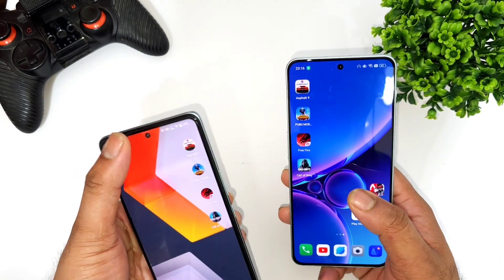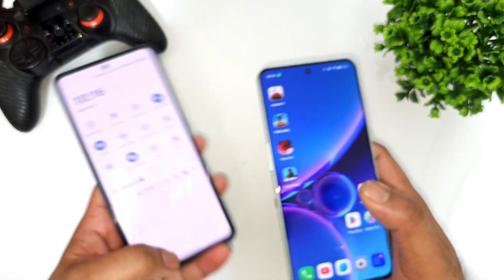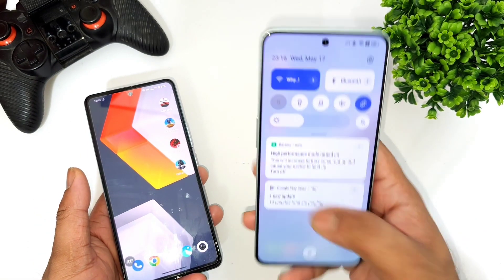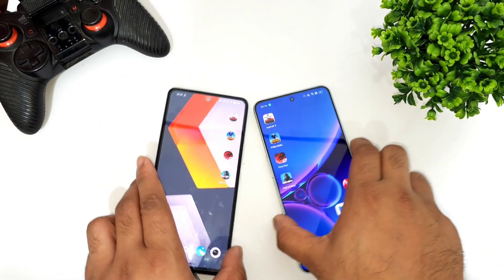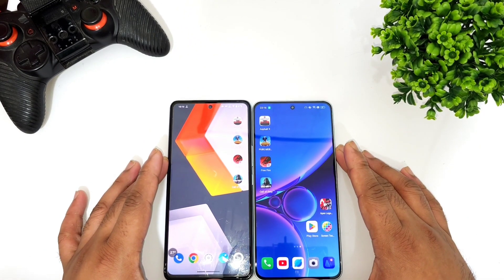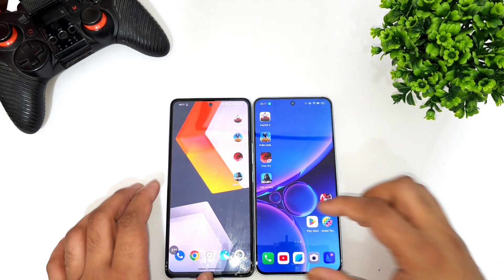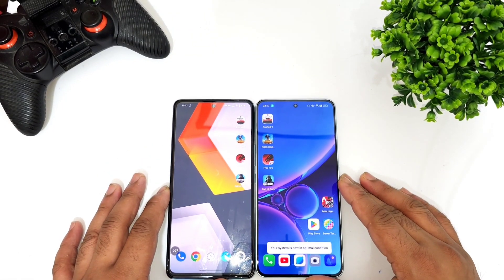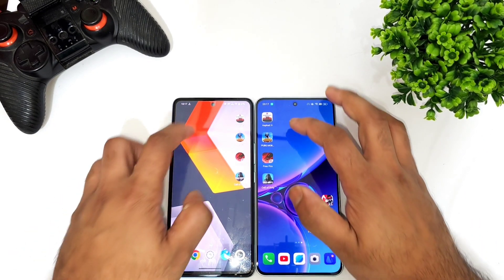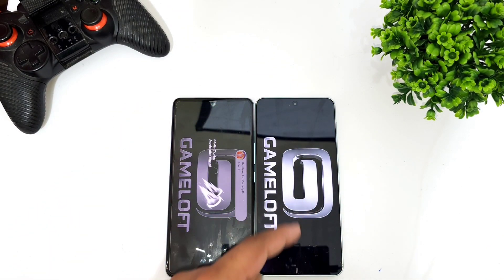Right now I'm going to use the High Performance Mode and the Monster Mode while performing this speed test. As you can see, the Monster Mode is enabled successfully and the High Performance Mode is also enabled successfully in this OnePlus Nord 3. Now we'll try to find out the overall speed test, what you can actually expect between both processors. First, let me clear everything from the background RAM management — all the apps are completely cleared.